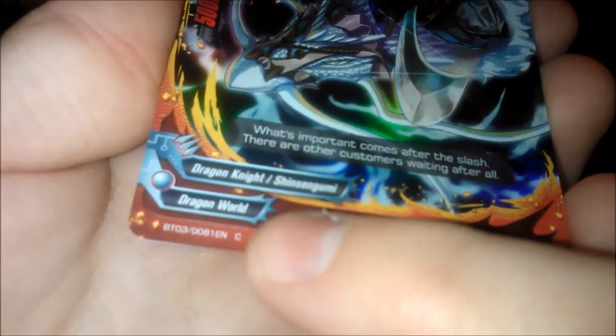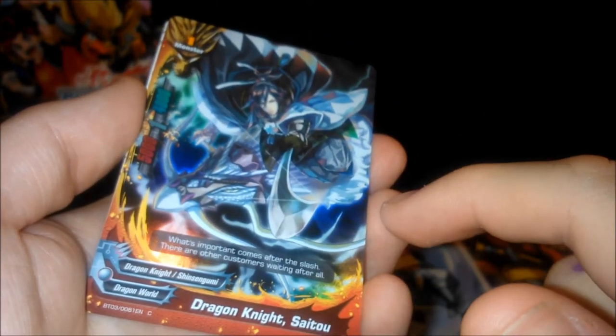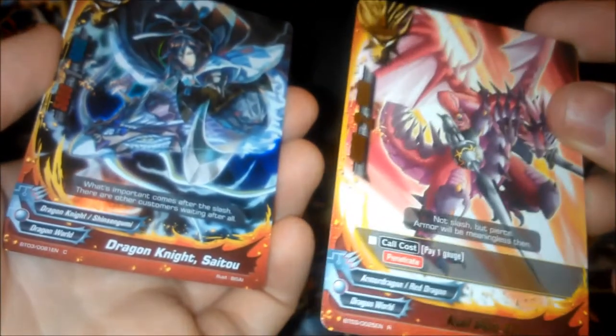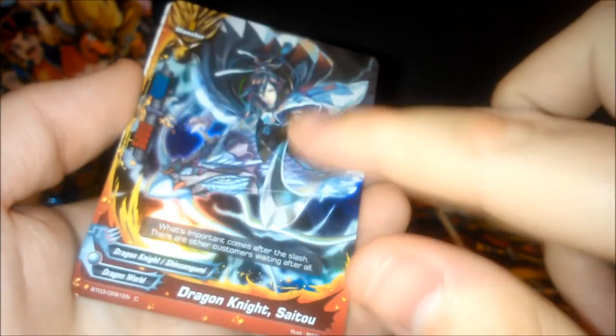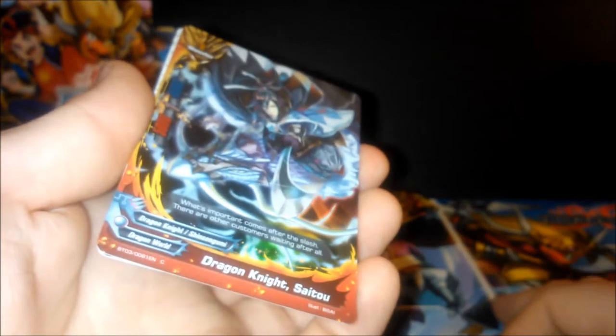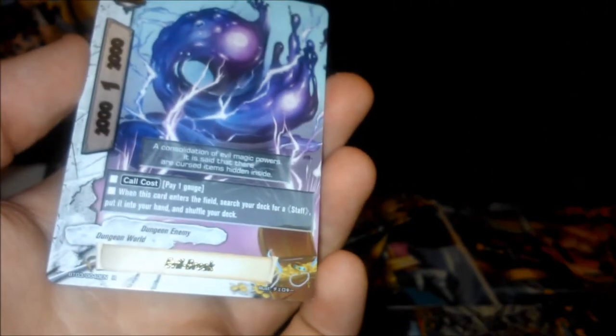There's actually a C which means common — they've decided to add, kind of like Magic and Pokémon with reverse holos, the ability to randomly replace a common, uncommon, or rare with a foil. So this is a common foil, and you can get uncommon foils and rare foils as well. It will never replace a double, triple, or SP. It's just a little extra thing for people to bling out their decks. And a new Dungeon World card — Thunder Spartas — and the rare is Evil Break, also from Dungeon World.